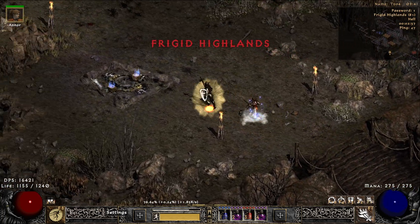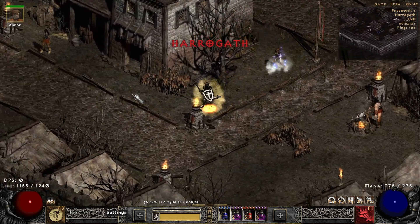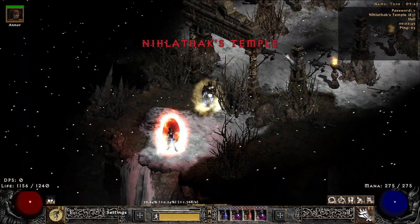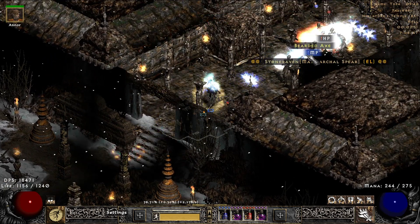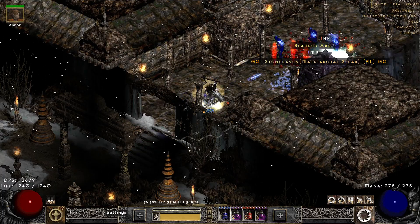Three Holy Bolt Scepter — there's a rune word you can make. I think I have it in my stash; I'll make it show you guys real fast. And this is just really chill — it's a really safe build. Always nice when you have a safe build.